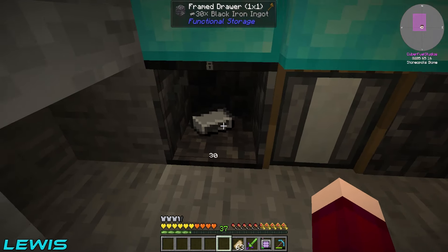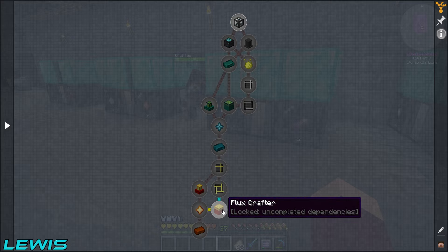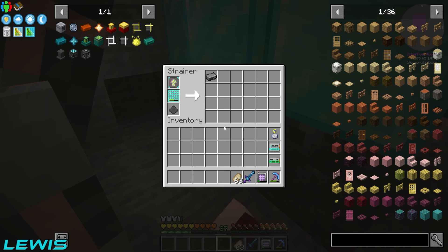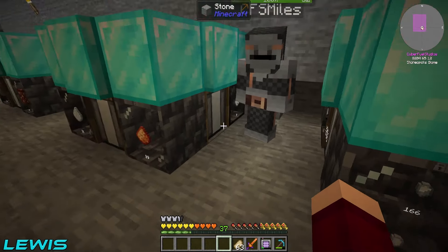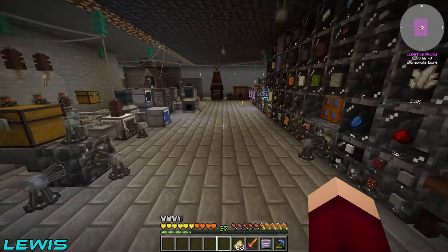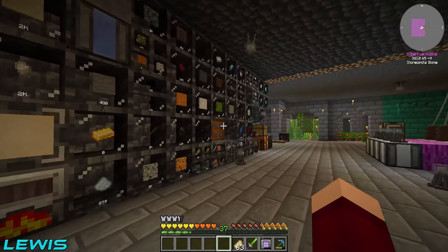We've also got netherite dust and black iron ingots which are going to be useful in today's episode. We're continuing on with the quest line, getting into the black iron quest line — heading down, doing some flux crafting, ender crafting, crafting cores with pedestals. We also set up automation of the diamond meshes so we never run out. One diamond mesh in a drawer with a crafting upgrade inside the export bus, so it just runs infinitely.